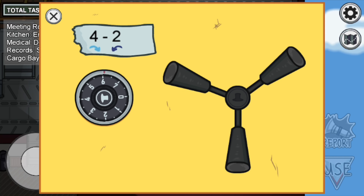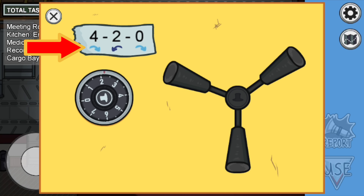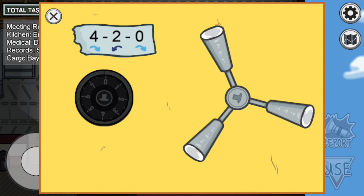We are looking at two different components here. The first one is the numbers which are on the top, and then we also have the directional arrows which are right underneath the numbers. Only if you set the dial to the correct number in the correct rotation will you be able to unlock the safe.